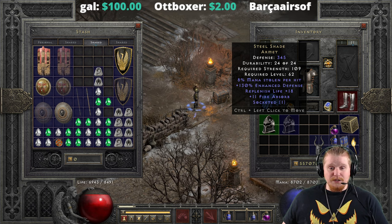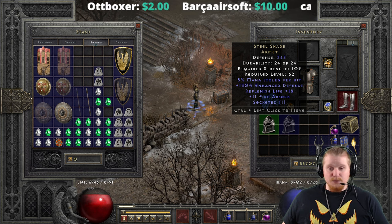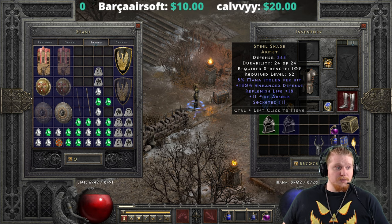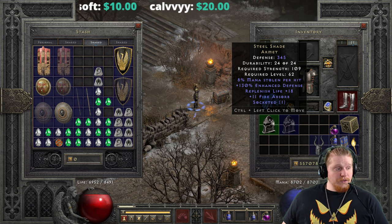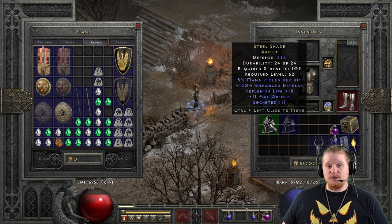Maybe if you were playing a solo self-found character and you just never came across a better helmet, and this was the helmet that you found, then yeah, I could totally see that. But judging by the probability drop chances, the fact that this only drops in Hell difficulty and only from higher-level Hell difficulty monsters, I just can't necessarily see this ever being an item that you're going to find before other choices.